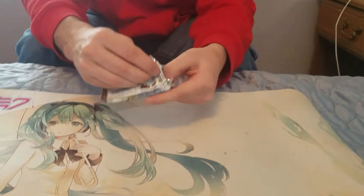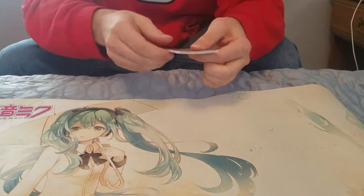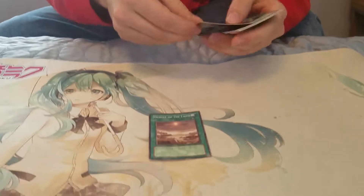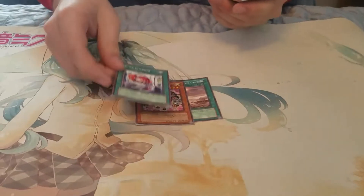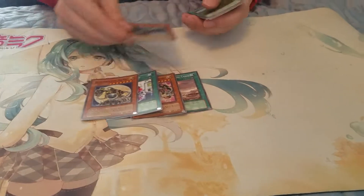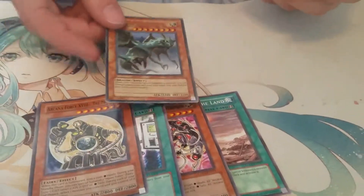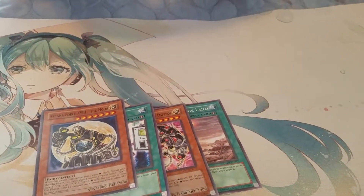Hopefully we'll pull some cool Light of Destruction stuff. A Judgment Dragon would be really cool. So we got Demise of the Land, Arcana Force the Emperor, Quick Charger, Arcana Force the Moon — and ooh, Phantom Dragon, ultra rare right off the bat! That's pretty cool. Is this card any good?